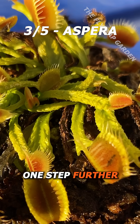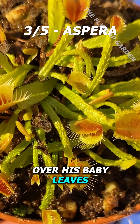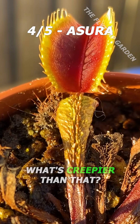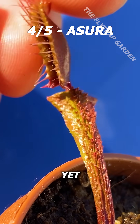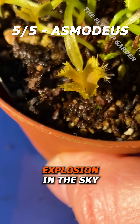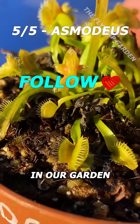Aspera takes this one step further with bumps and folds all over his baby leaves, making him look almost mutated. But what's creepier than that? A red version, of course — thanks to Azura. Yet nothing compares to Asmodeus; each of his traps looks like a little explosion in the sky, which makes him seem like the deadliest flytrap in our garden.